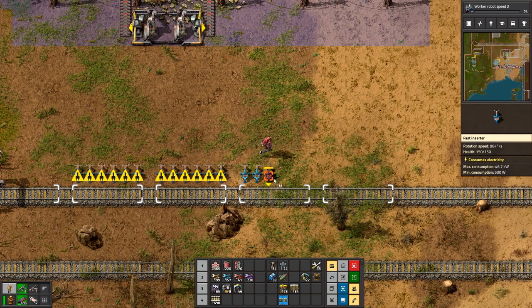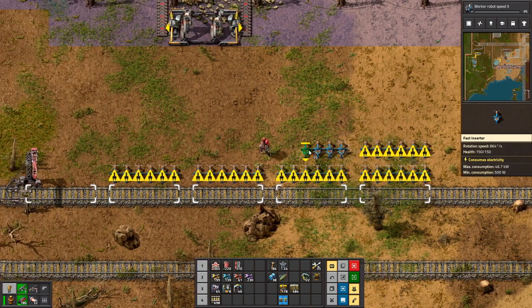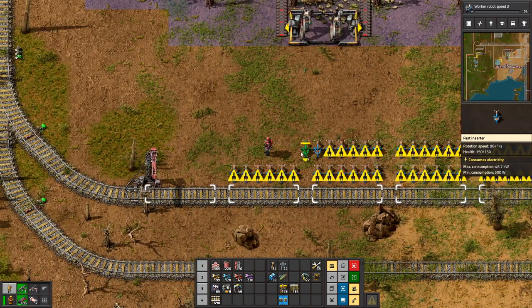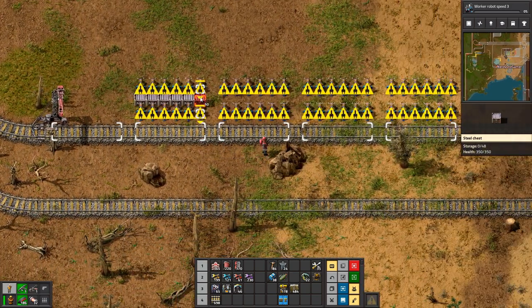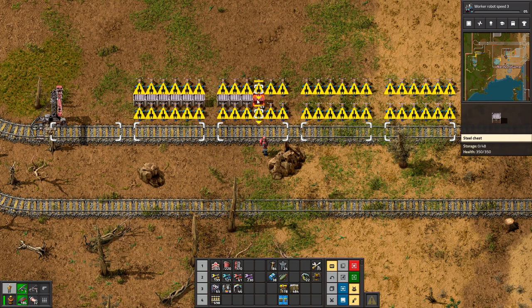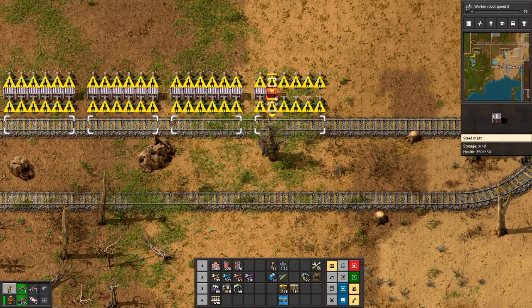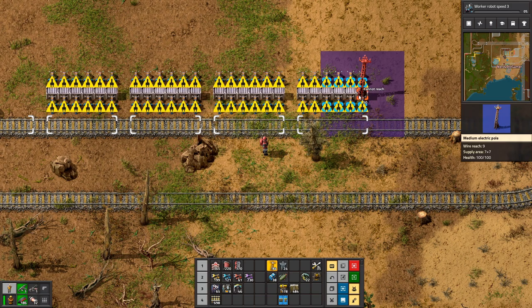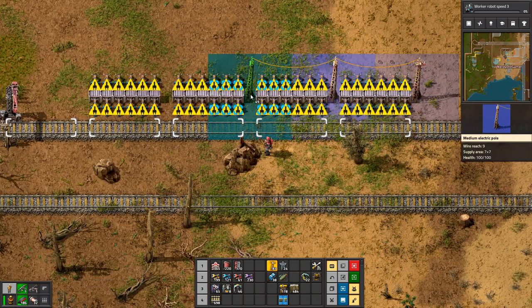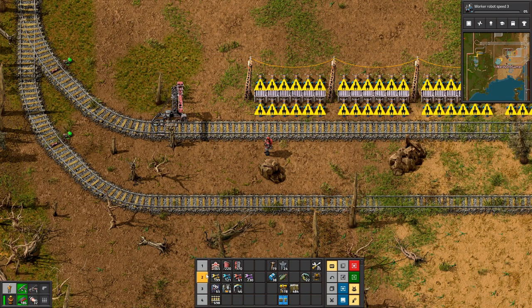Yeah. Let's go and do that, and that will probably help it to be a bit smoother. We can put that in there, we'll get some iron plate. There you go — and then you can start working. And you should have productivity modules in you — and you do not. Why do you not have productivity modules in you? Because I didn't put it in there. I put it in these down here.